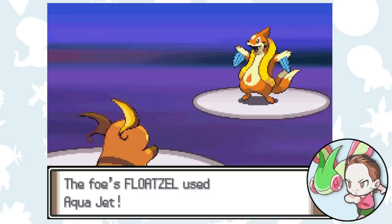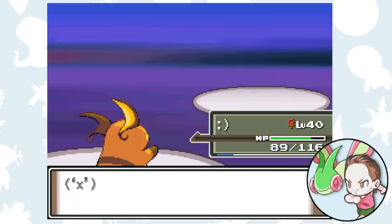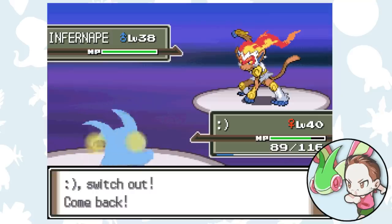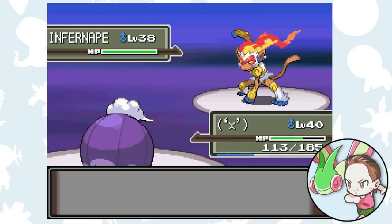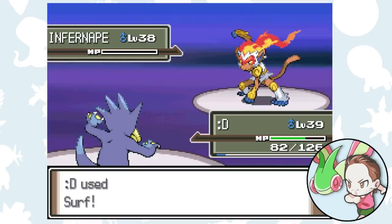In certain situations though, it might be impossible to get a Pokémon in without taking any damage, but pivoting can still be used to reduce the damage taken on the switch. Consider this fight against my rival from my Platinum Cutemon challenge. My rival sends out his Infernape against my Raichu. I want to bring in Golduck to take out the Infernape with a Surf. However, Infernape outspeeds me, so I know that I'll be taking two attacks with my Golduck. If I switch directly to Golduck from Raichu, I'll be hit by a Brick Break. If Infernape gets a critical hit on the switch, then another Brick Break might kill Golduck before he can get off a Surf. So instead, I can first pivot to Drifblim, who is immune to Brick Break. This forces Infernape to use Flame Wheel, which Golduck resists. Now even if Infernape crits, we'll survive and be able to finish him off with a Surf.